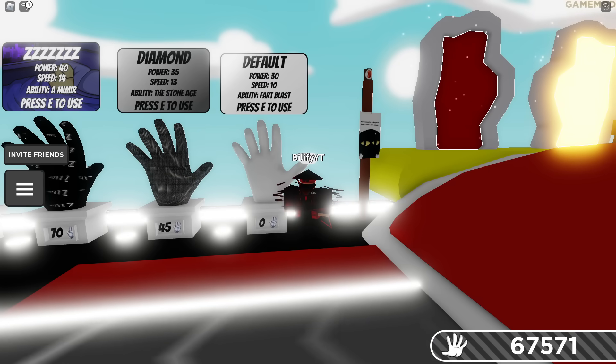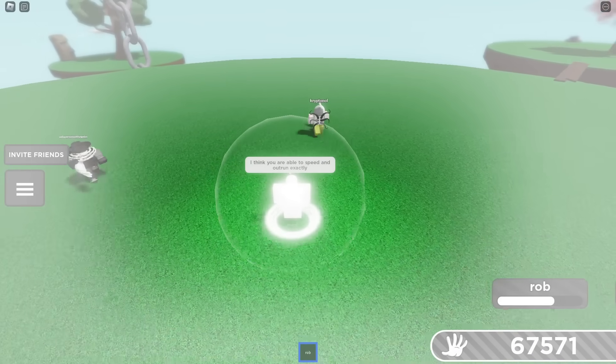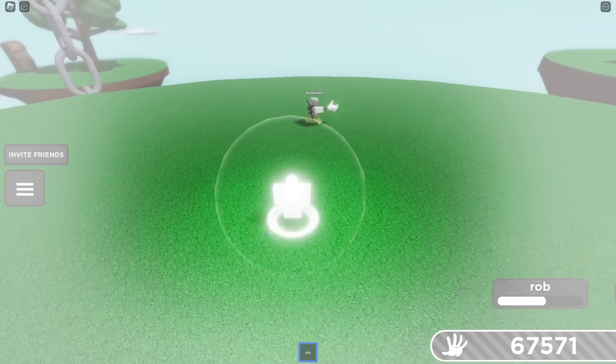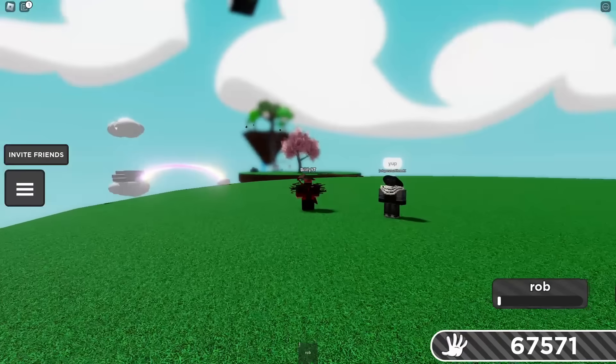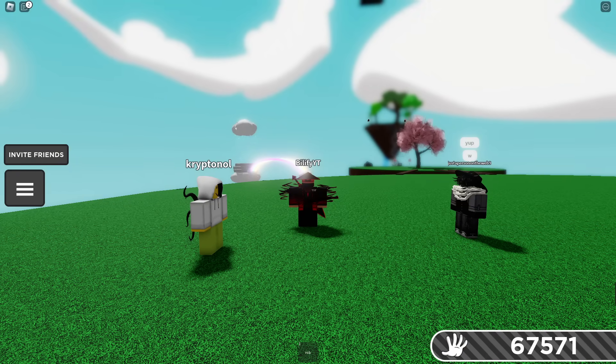So for the first counter on this list, we are going to have ourselves the default glove. Believe it or not, if you use Rob and try to chase down a default and they are running away, they can use their fart blast ability to escape. So default is absolutely a counter. That's crazy — default hasn't been a counter in so long. But W default.